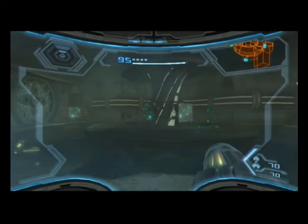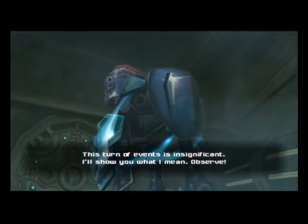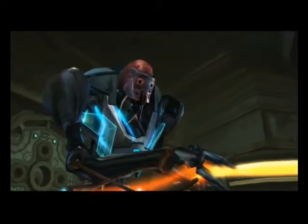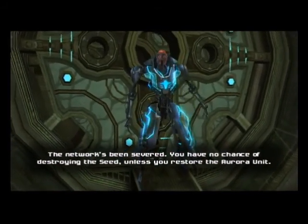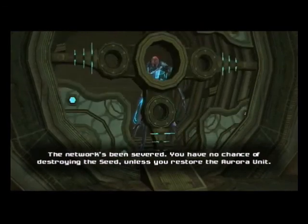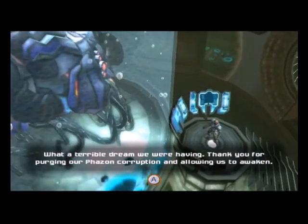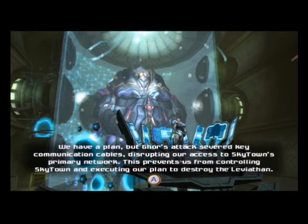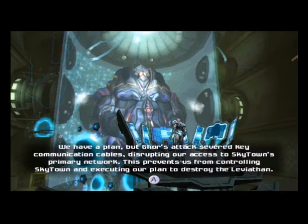Let's go back and talk to the Aurora unit. The Aurora unit speaks: 'This turn of events is insignificant — I'll show you what I mean. The network's been severed. You have no chance of destroying the seed unless you restore the Aurora unit.' Thank you for purging the Phazon corruption and allowing us to awaken. We have a plan. The Gors attack severed key communication cables, disrupting our access to Skytown's primary network, preventing us from controlling Skytown and executing our plan to destroy the Leviathan.